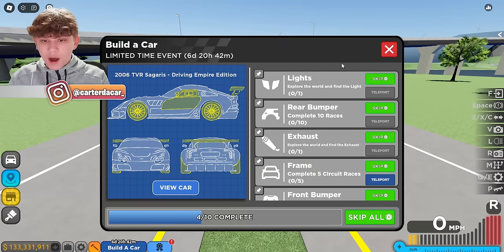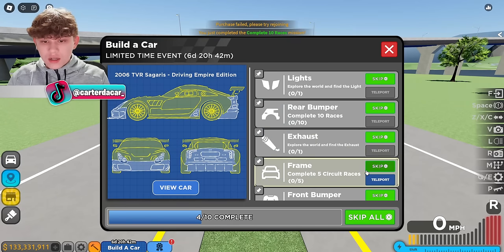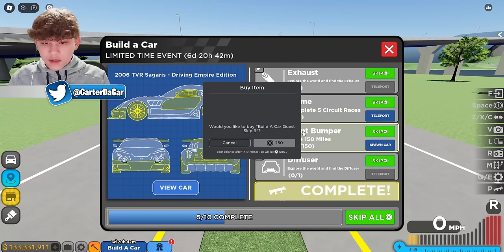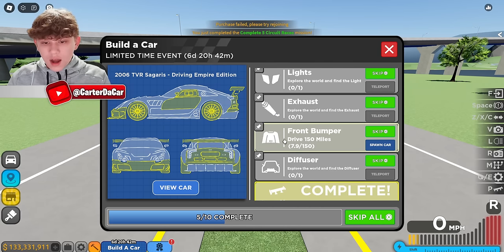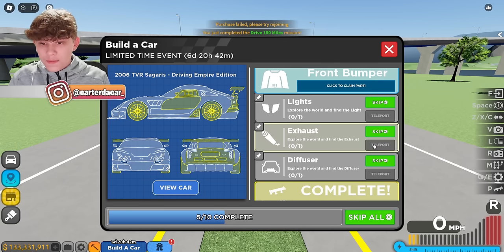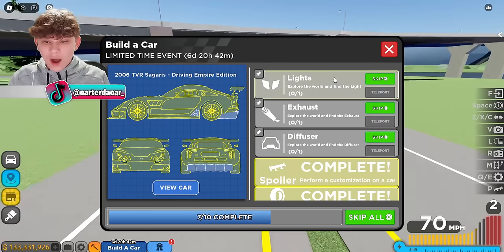We've completed the doors task. I'm going to skip the 10 races and claim the rear bumper. Complete five circuit races — we're gonna skip this one and spend our Robux. Then drive 150 miles — no way I'm gonna be bothered to drive that much right now. 300 Robux — you gotta be kidding me. Whatever, we're doing it. Let's claim those parts. Now we just have to find the diffuser, the exhaust, and the lights.